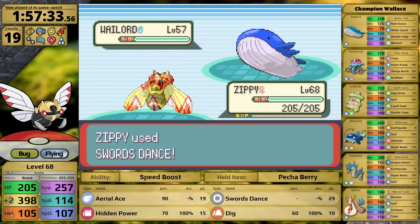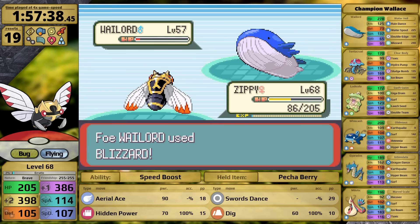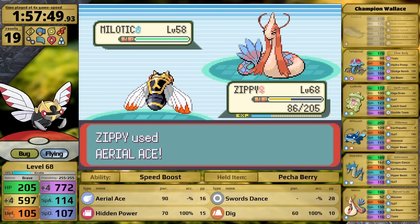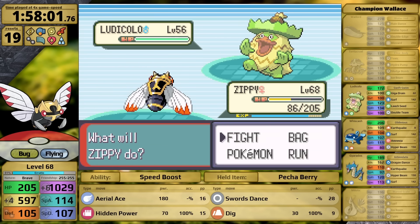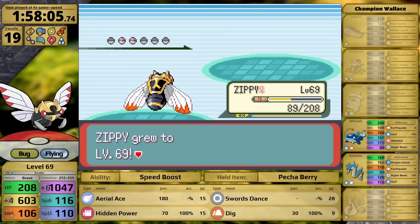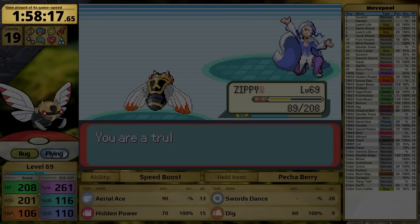Wailord is first — setting up Swords Dance is probably a bad idea since Water Spout deals massive damage. I use Aerial Ace taking Wailord to red health, then it misses Blizzard. Steven uses a Full Restore so I can sneak in another Swords Dance, ensuring Aerial Ace will one-hit. With plus four Attack, Milotic falls to a single hit. I use Dig on Tentacruel. Ludicolo is next — Ninjask has a Flying-type move and plus four Attack, so of course it faints. Ninjask levels up to 69. Whiscash goes down in one turn, and even with Gyarados's Intimidate, Aerial Ace is neutral and does enough damage. Ninjask gets a sub-two-hour champion split, and that's with 19 resets.